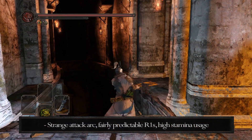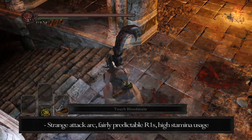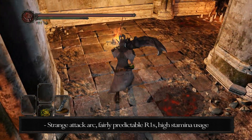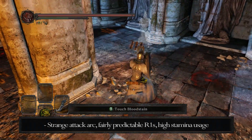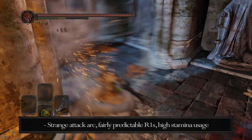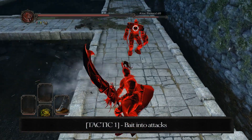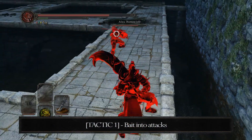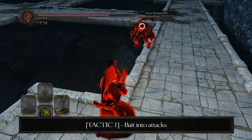Unfortunately, the Curved Dragon Greatsword has a fairly strange attack arc — from the top left down right — so you need to be able to aim that very well to actually hit it. The standing R1s are very easy to roll through and have a significant wind-up time. Overall the weapon has fairly high stamina usage, especially if you're two-handing it. Although it does a lot of damage when you hit somebody, you have to actually hit them, and with this sword it's a little harder than just a quick longsword or something like that.